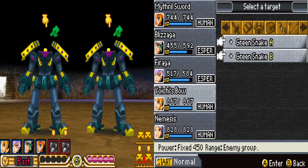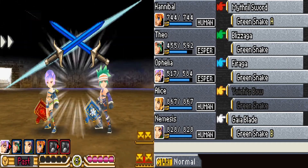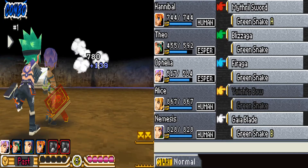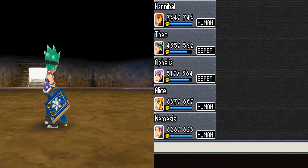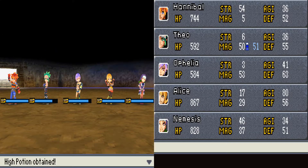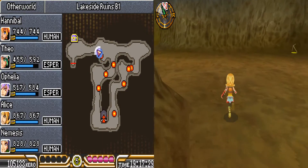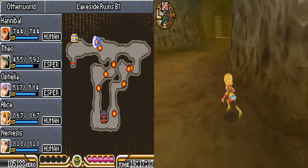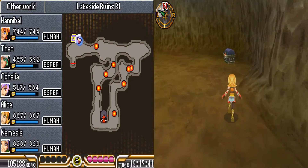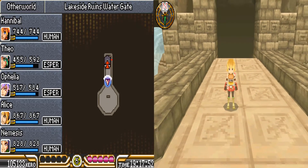I'm gonna try the bow — it hits an enemy group. Not for a lot of damage, but all things considered that's not bad. Fire was okay — dark, nope, pass. I should sell those for money. Of course, as soon as I do it's gonna be like 'oh do you have gold? If so I'll give you the best sword in the game' — the one without which you are completely boned.